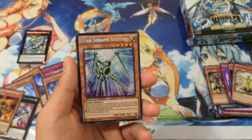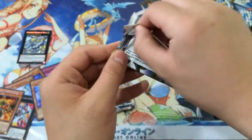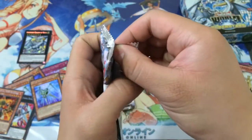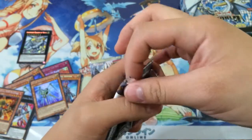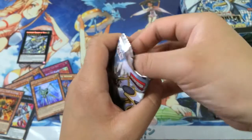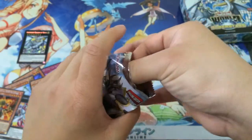Whoa, nice! I got a playset of the Scepters now — that's pretty awesome. At least this box isn't all that bad, especially since I was able to pull the Legendary Dragon of White. I guess that was kind of the main thing I was looking for, as well as the Numbers from the set. Honestly, I really wanted to complete the whole set since I collect more than play nowadays.